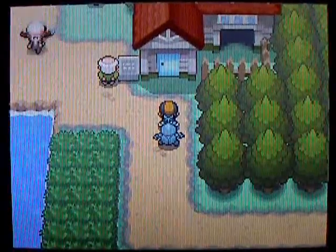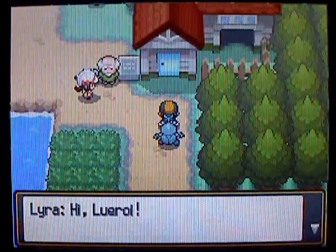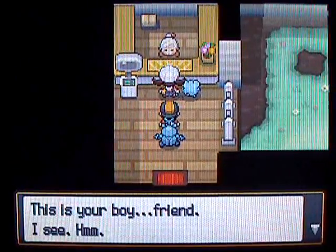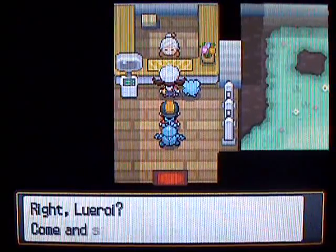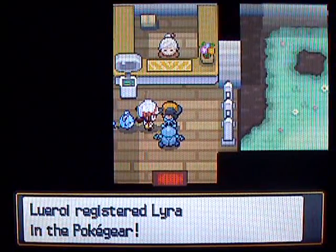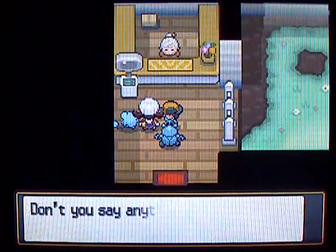When you get up here, you're actually gonna find Lyra, who's gonna basically introduce you to the daycare. This is her grandpa. She's gonna show you inside the daycare — it's basically a place where you can put your Pokémon in and they will train them up for you. You can just walk around and they will be gaining experience and getting up levels. The grandma's like, 'Oh, is that your boyfriend?' And she's like, 'What are you talking about? He just happens to live nearby.' Basically, you can put a male and a female in here, and if they're the right match they will breed and give you an egg, which you can hatch into a new Pokémon. Or you can just leave them in here to level up on their own. That's basically how the daycare works — I'm not gonna use it this game, I don't think, just because I don't really need to.